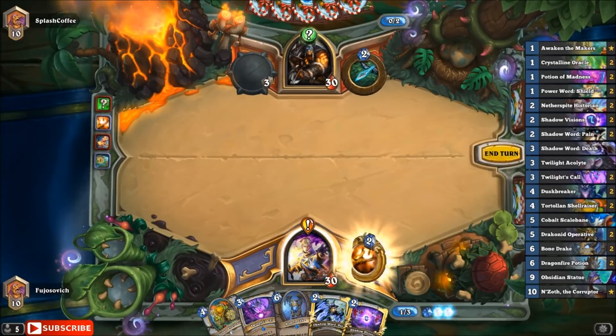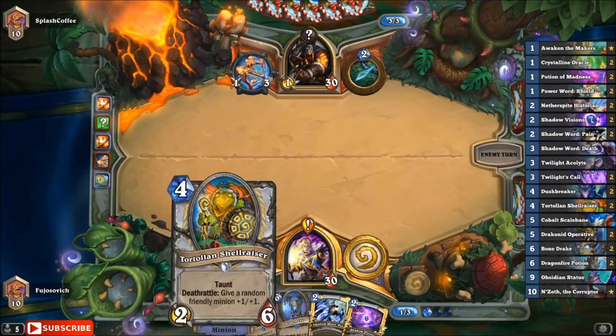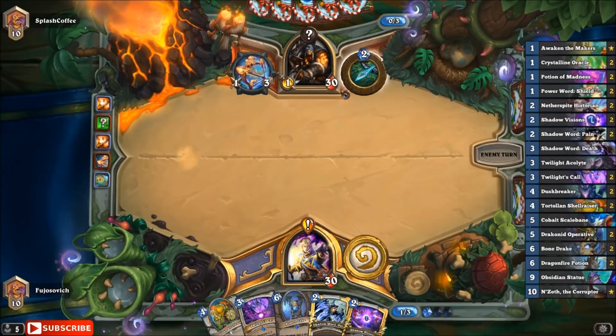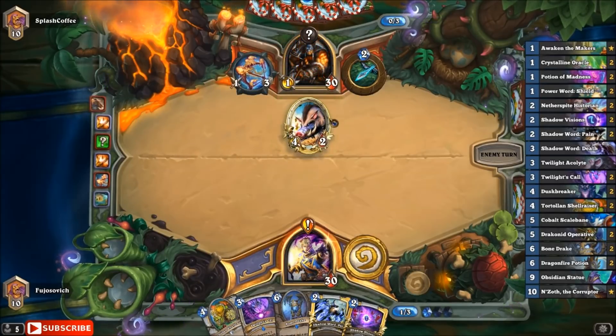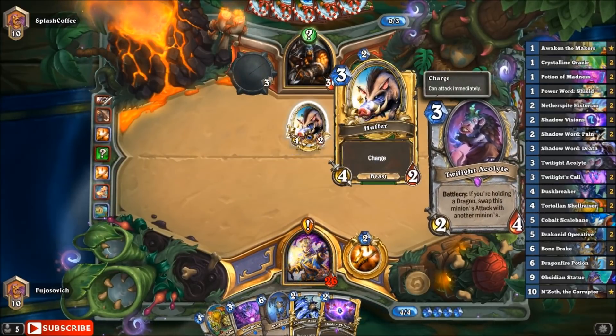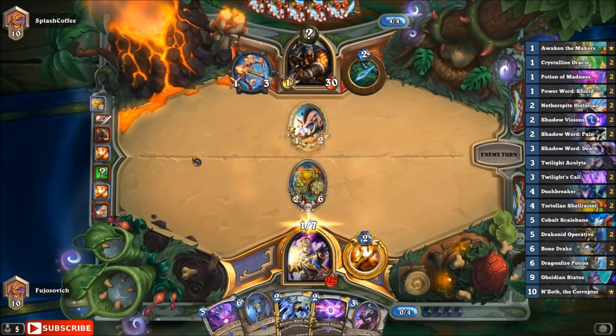I'm afraid of Cat Trick, so we're not going to cast the spell. Because I don't want to take all that damage and then risk having Tortola just get taken out and taking more damage, and us not being able to deal with a 4-2. Right now we don't want to give our opponent another 4-2. We'll just go ahead and do this and say go.